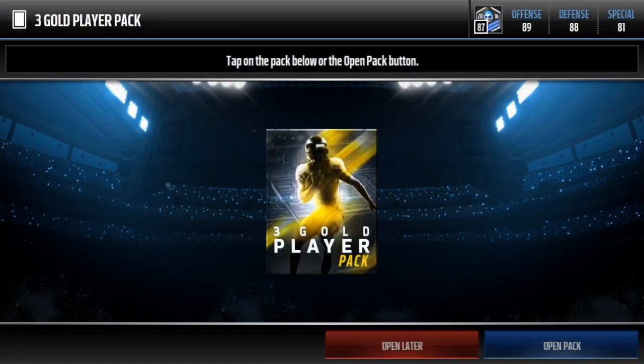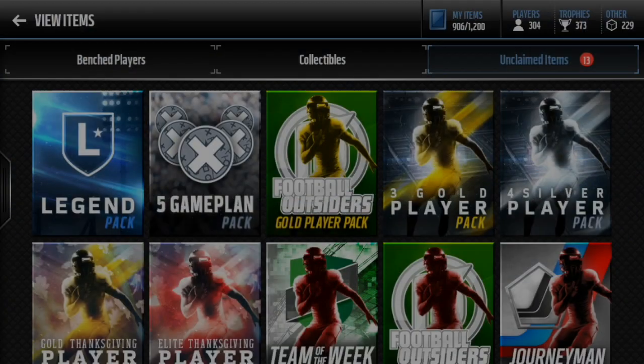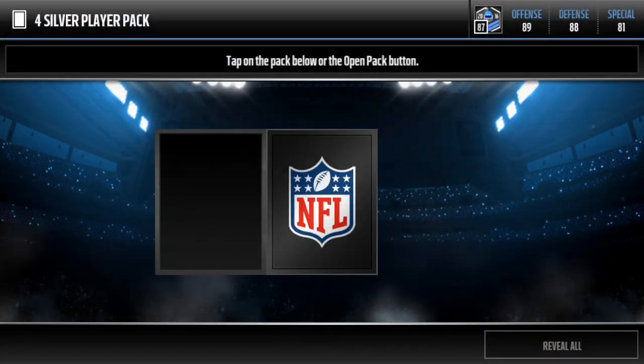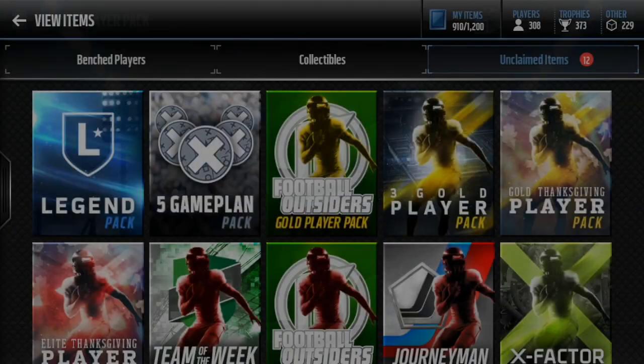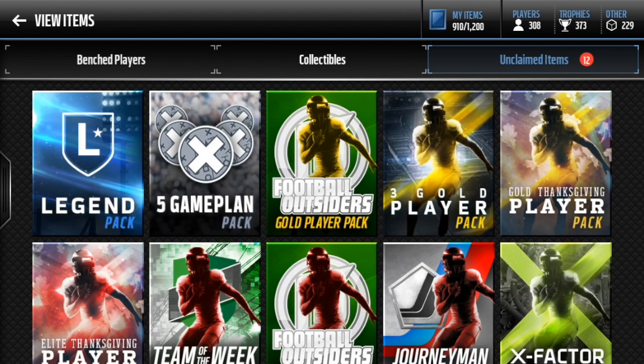Let's do the four silver plate pack. Maybe we can get a kick returner, maybe even a gold. Let's see. We didn't really get anything.